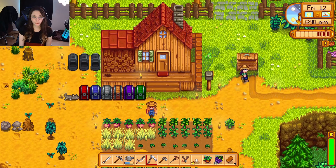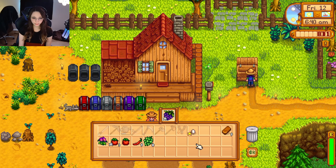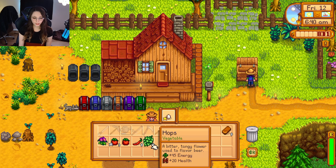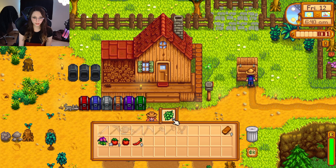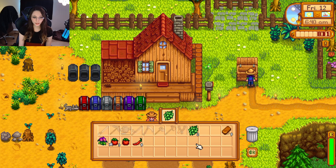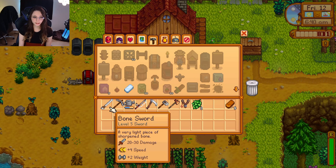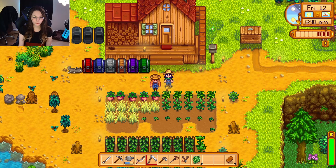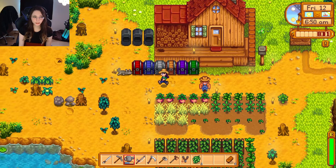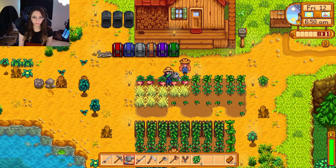We were also going to upgrade our pickaxe, so we can drop off our pickaxe to Clint and then go fishing. I don't want to sell all of those — let me save like two of them and save another hot pepper. We can sell those. Yeah, we'll drop off our pickaxe to Clint. Okay first we got to water all of these crops.